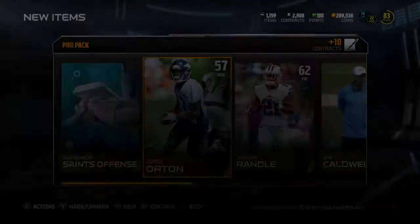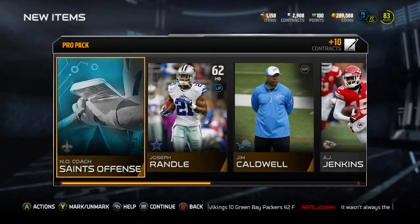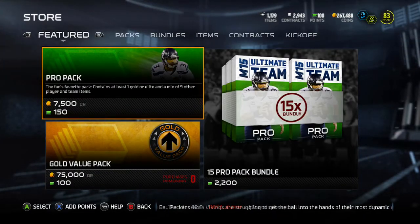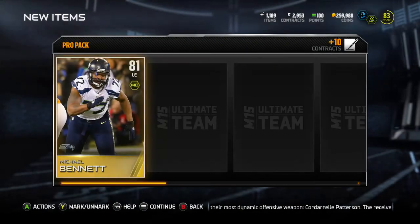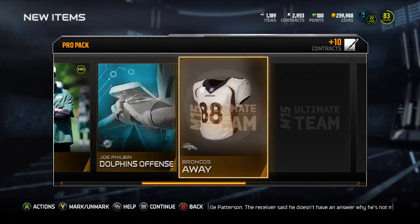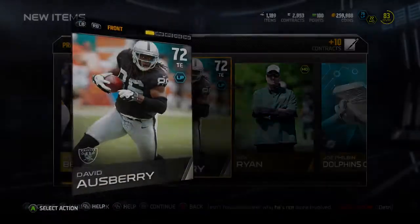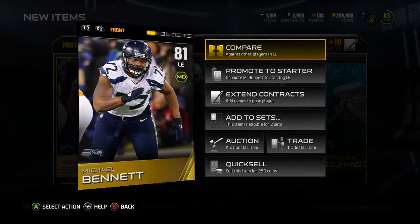Back looking at this pack — what I'm doing now is going through it, trying to get rid of some of these cards because 1,200 is the max and I've been reaching it a lot. Trying to add cards to sets as I go, and when I was doing this live comm, I was pretty freaking amped because then I pulled this Bennett. Okay, pulled the Bennett — 81 overall. I'm pretty sure some Seahawks fans out there would really like to have this Bennett.